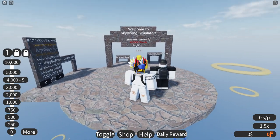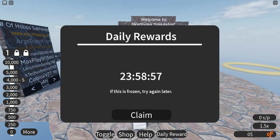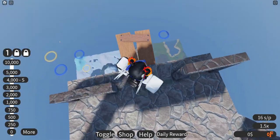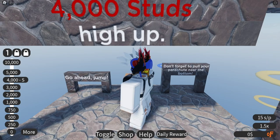First impressions: it looks like we have our parachute on. Got some UI here, daily rewards. We got people jumping off already, and there's some music in the background which I can't seem to turn off, but maybe that's fine.